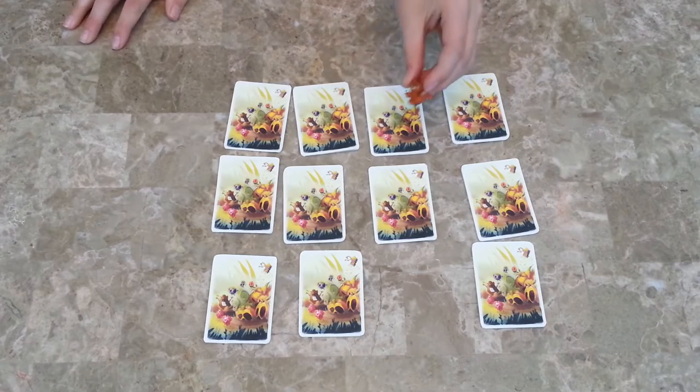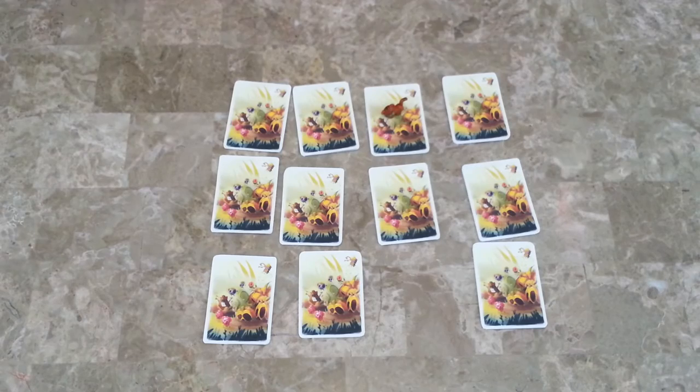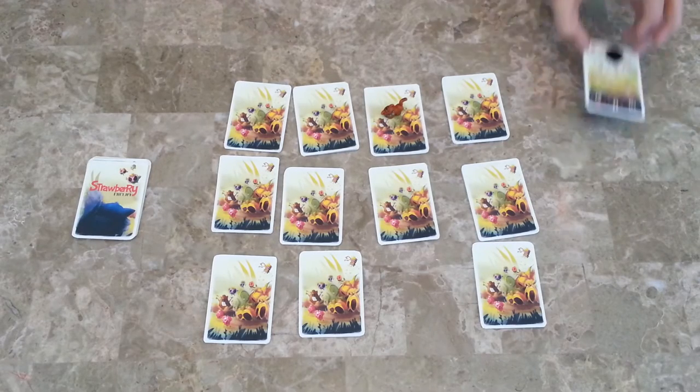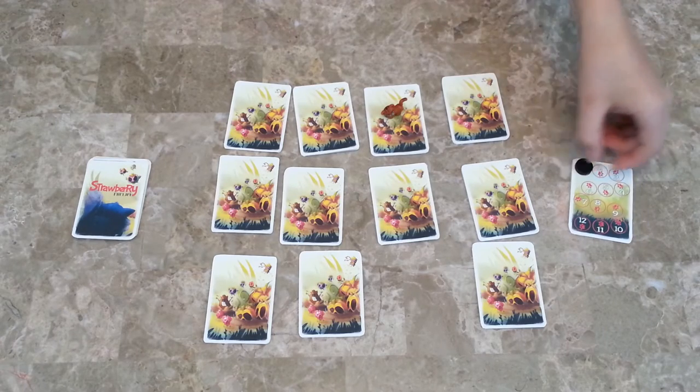So let's say it's that one. Then take the kitty and put it on any face down card. Let's start the kitty here. It also doesn't matter where the kitty starts. Then take these kitty movement cards, shuffle them and place them to the side. Then take the round tracker and put it on the other side, and put that on the one.